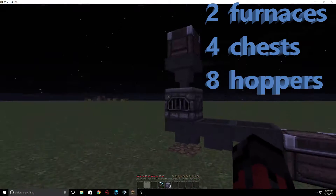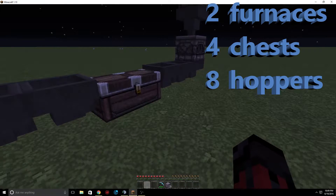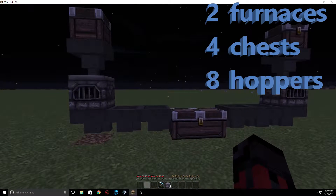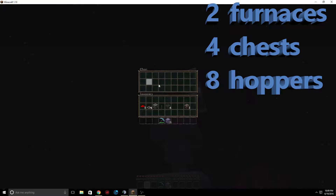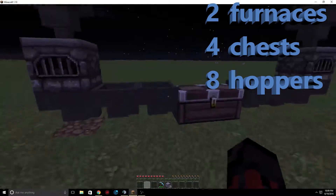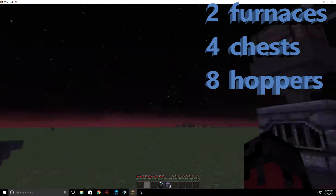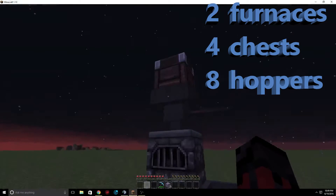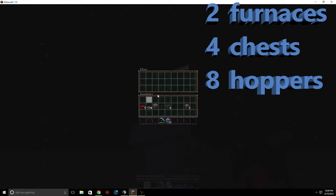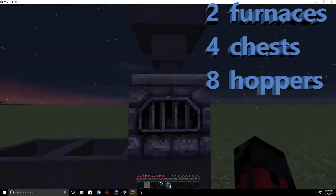Another reason why it's double is so you can cook twice as fast. Not only that, say if this chest gets full — like if you're making a clay house or a mansion and you need a lot of bricks — you'd fill it up and it'd handle the overflow. So that's the simple build.